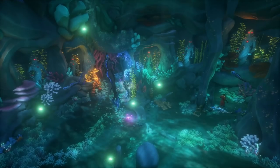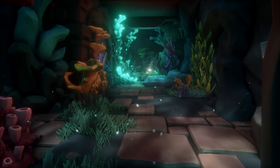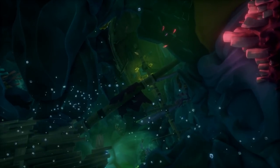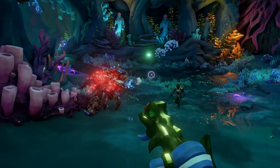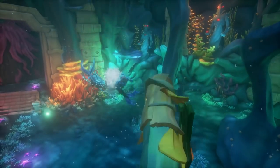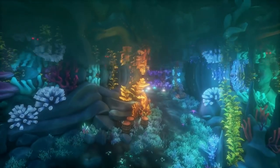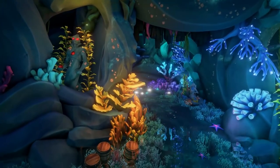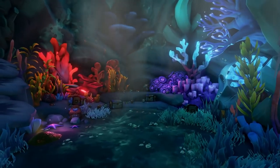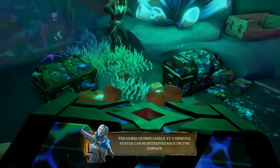First, let's talk about the Siren Treasuries, basically siren forts. These are additional undersea locations that will test our pirate resolve and pit us against a range of enemy threats. We will go up against ocean crawlers, sirens, and coral skeletons. Defeating these scurvy dogs will open the vault to the treasure room. There's also a cool new mechanic to help keep your treasure safe as you make your way back to your ship.